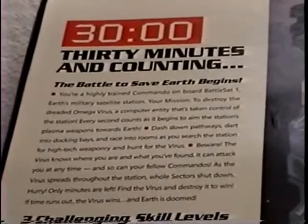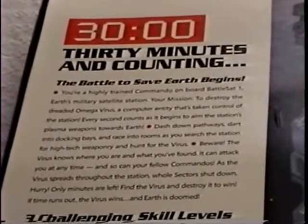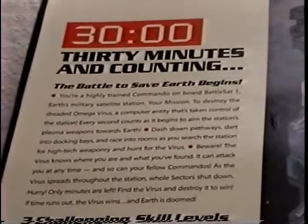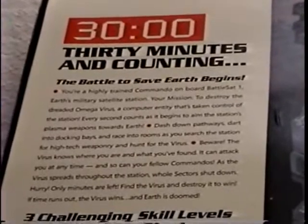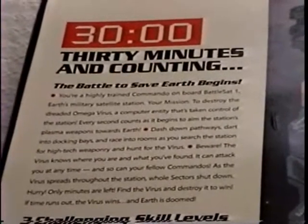You're a highly trained commando on board Battlesat 1, Earth's military satellite station. Your mission? To destroy the dreaded Omega Virus, a computer entity that's taking control of the station. Every second counts as it begins to aim the station's plasma weapons toward Earth. Dash down pathways, dart into docking bays, and race into rooms as you search the station for high-tech weaponry and hunt for the virus.